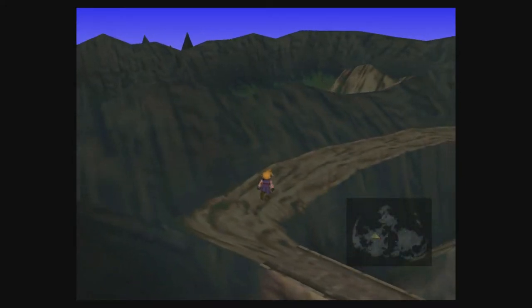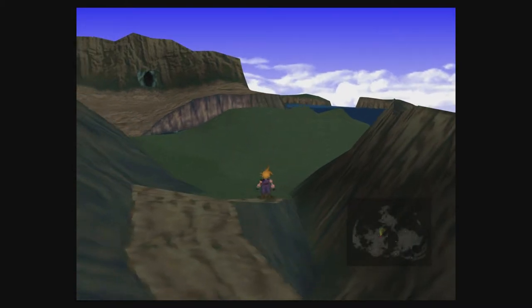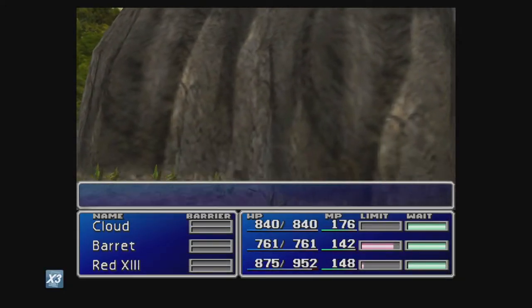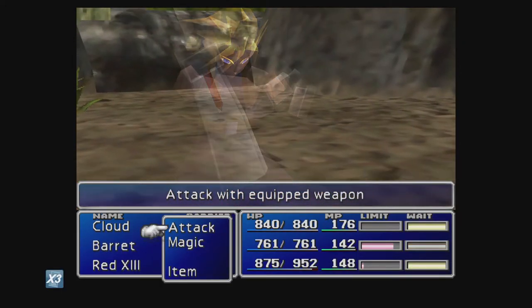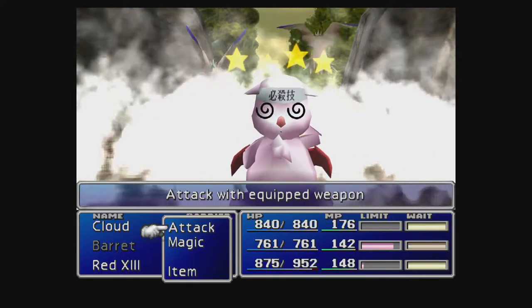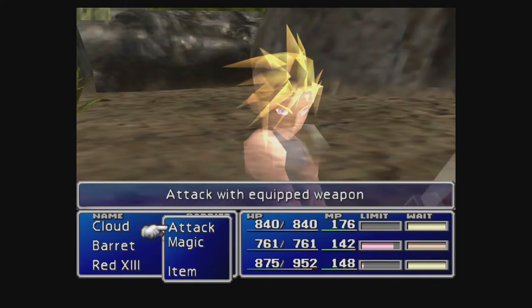Oh, I love this music, man. There is a chance that you might be able to run into a different enemy here — let's actually try and stay for one second. Oh, you can! Okay, these are Needle Kisses. Needle Kisses are weak to wind, so let's use Chocobo Mog. This should do plenty of damage. They have 180 HP and they die. Yeah, weak to wind.